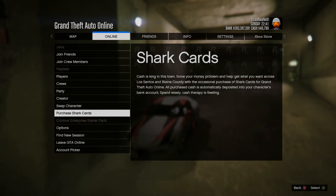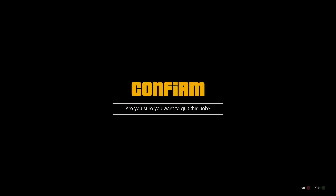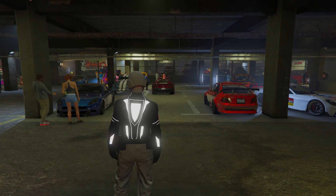From here, reverse. When you reverse, do not hit anything — just let it do its thing and it should launch you into the mission. Once you're in the mission, quickly back out. After that, just wait a little bit and it should load you back into the car meet.